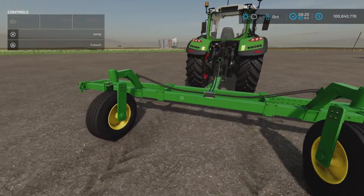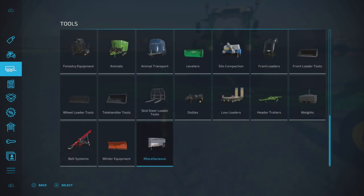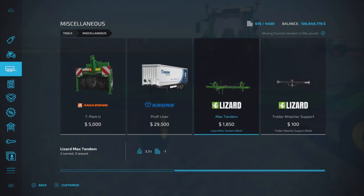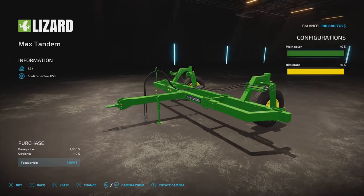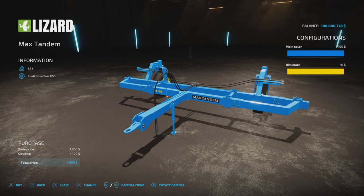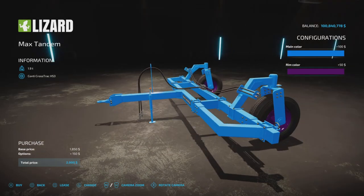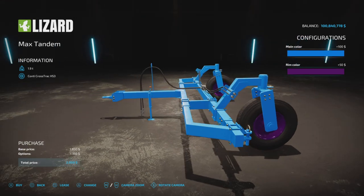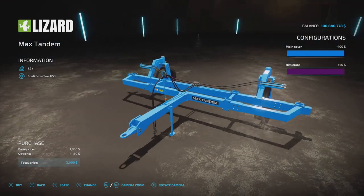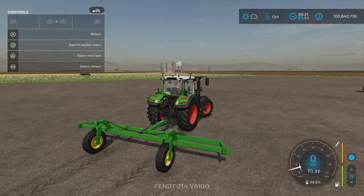Let's find it first — under Tools, Miscellaneous — yes, there it is. Eighteen hundred and fifty dollars, four slots as I said, 3.3 tons. We have some color options — blue — and then rim color, you can make that purple or whatever color you want. A hundred and fifty dollars respectively for those choices.